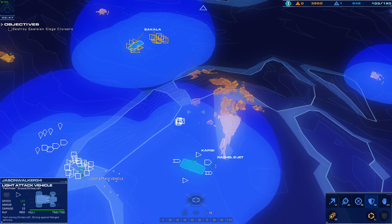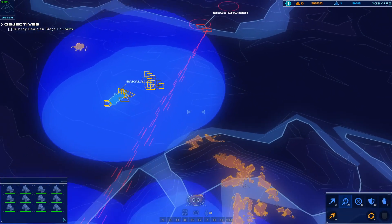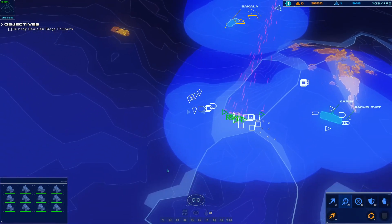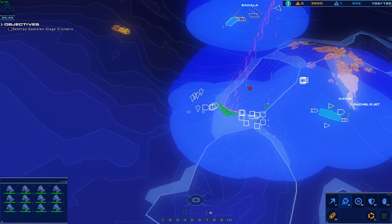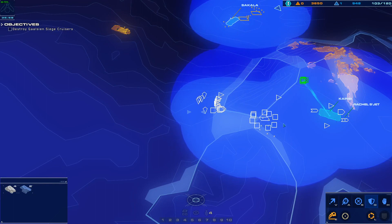Let me see — I'm making my fast. I'm going to go get the fast. Engaging siege cruiser — go get him. Yeah, because the cruiser is moving so fast.